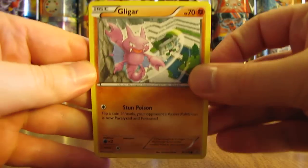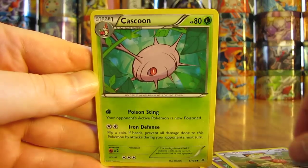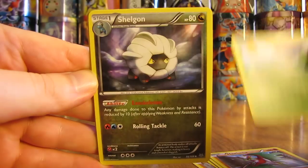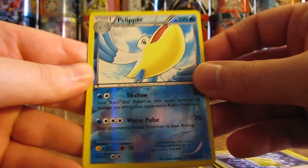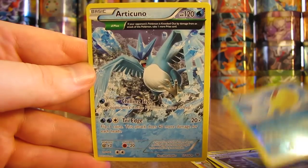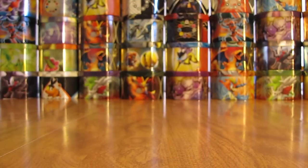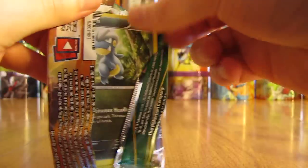This pack starts off with a Gligar, Shuppet, Meowth, Kaskoon, Hawlucha, Ninjask, Shelgon, Revive, a Reverse Holo Pelipper which is an uncommon — I haven't pulled many rare reverse holos unfortunately — and then the rare card is an Articuno with an Ancient Trait. I'm a big fan of all Generation 1 and 2 Pokemon, so I'm glad that newer sets mix old Pokemon like Articuno in with the new X and Y series Pokemon.